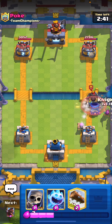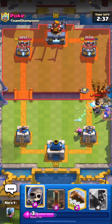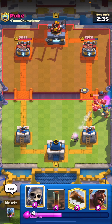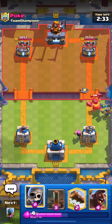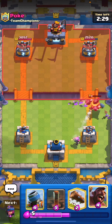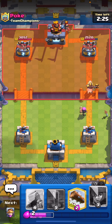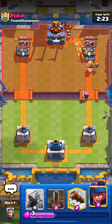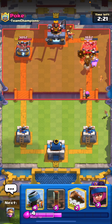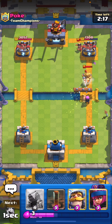He's going to go for a Mega Knight here — this is like the most cancer deck I can think of to play against. Let's go for the Ice Spirit to Freeze. When I'm defending, my main goal is to get the Knight in front and the Firecracker in the back. It's very similar to when I'm playing with Mortar Bait, and then after defending, I'm going for the counter push with the Hog Rider.